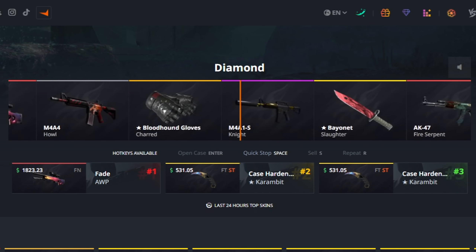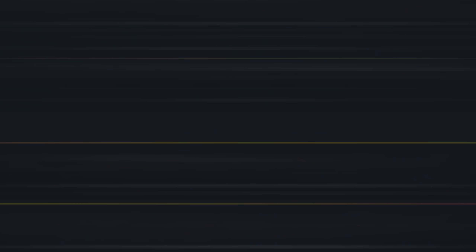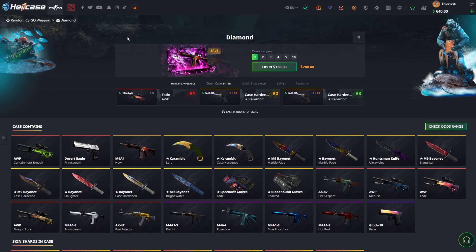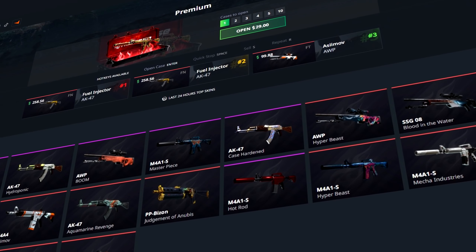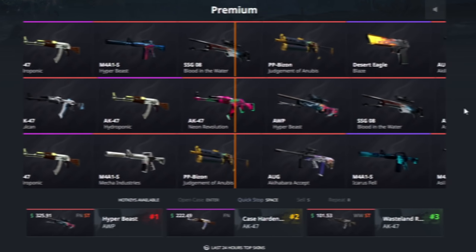One more shot on the Diamond case. Come on — we're at 640 clean right there. StatTrak Print Stream for 107 dollars. You know what, I'm gonna take it for now.